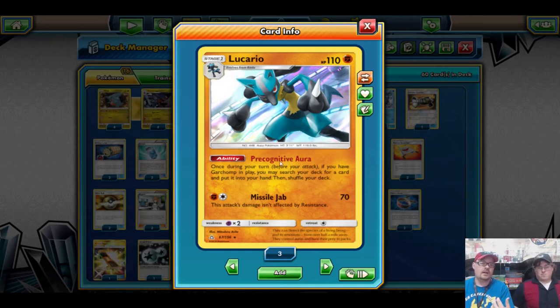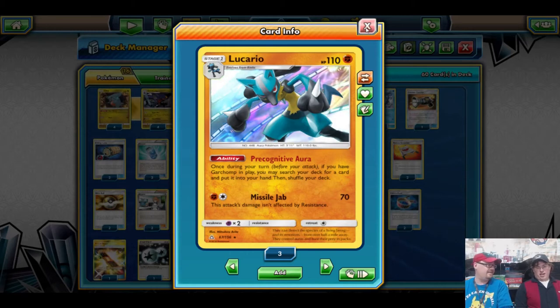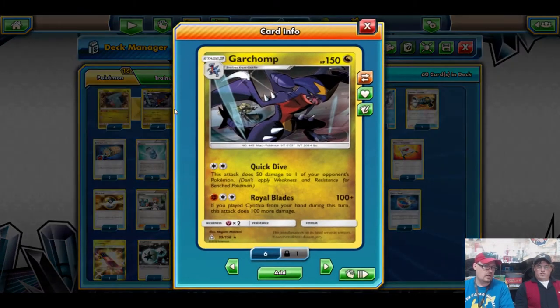Lucario has 110 HP and the Precognitive Aura ability: once during your turn, if you have a Garchomp in play, you search your deck for a card and put it into your hand. So there's a Cynthia, there's a Rare Candy — there's whatever you need when you need it, as long as you've got a Garchomp. Its attack is 70 and not affected by resistance. We're not really going to be attacking with Lucario that often, but it's not a bad attacker to get a knockout or deal damage while you're setting up Garchomp.